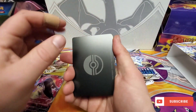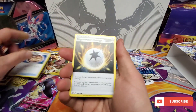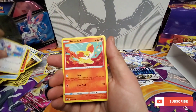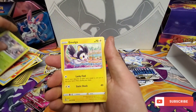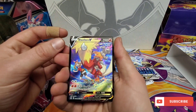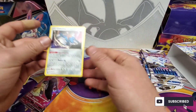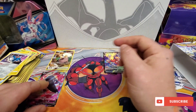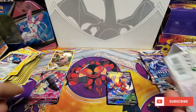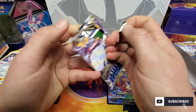I was going to say I saw a black border — we got something good on this, but the black border was the V-Star marker, not energy. Unidentified Fossil, Regenerative Energy, Cornerstone Mask Ogerpon, the scared little Litten, Rufflet, Finneon, Durant, Volcarona. I don't remember if I have this one — I'll have to check the binder, but that is a nice hit. So we've got a Full Art Trainer Gallery, a regular Trainer Gallery, and a regular Full Art.